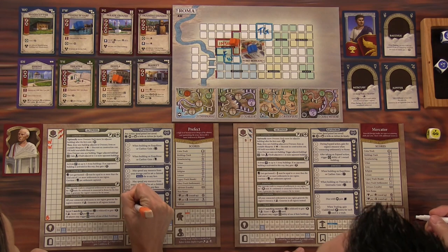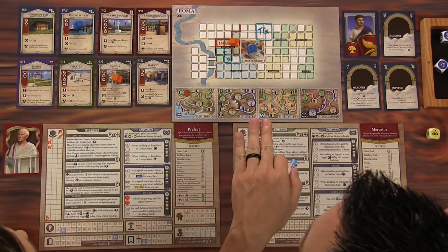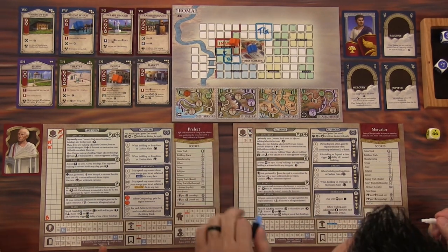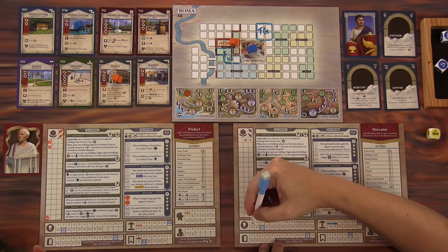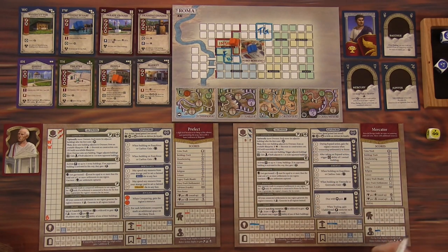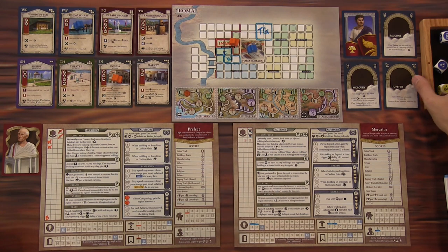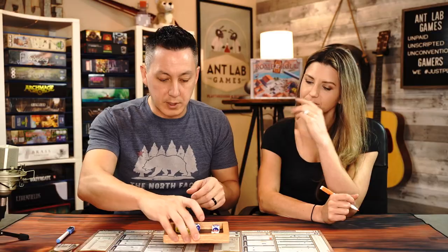I get a coin for each of those things I triggered. So that is the last action, and now I become pro consul. I roll the dice and then we draft again. He has to go into this fishing wharf — I can't believe you built that. You're being very aggressive this game!